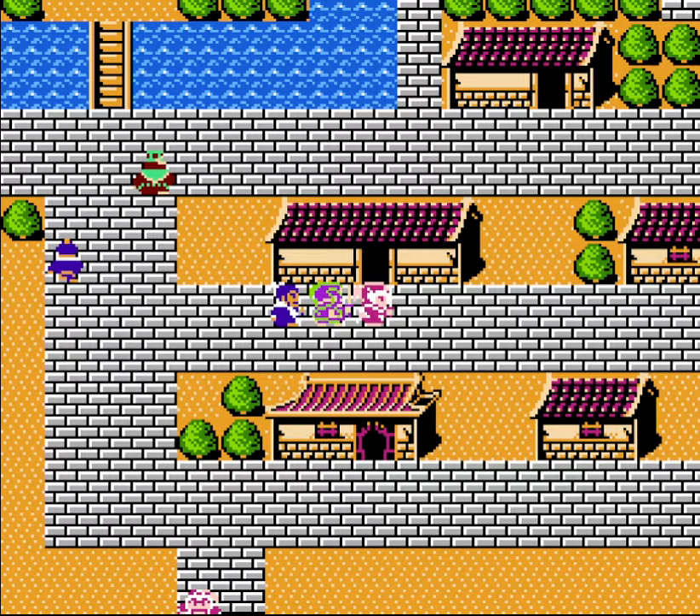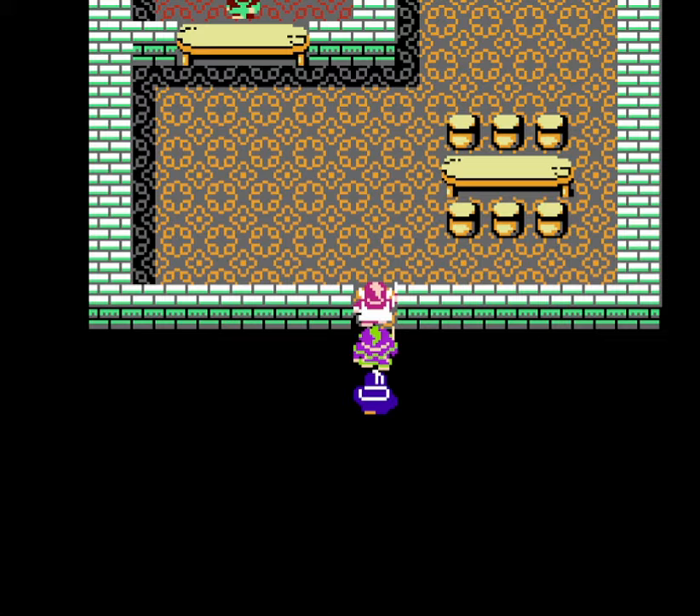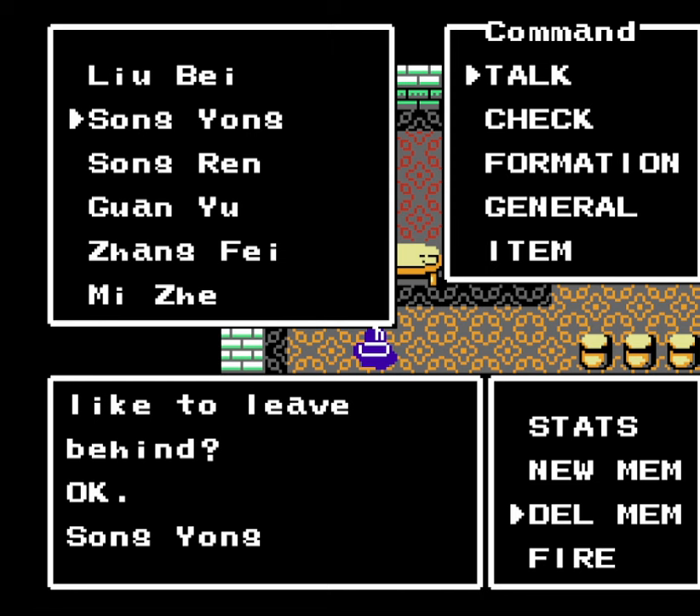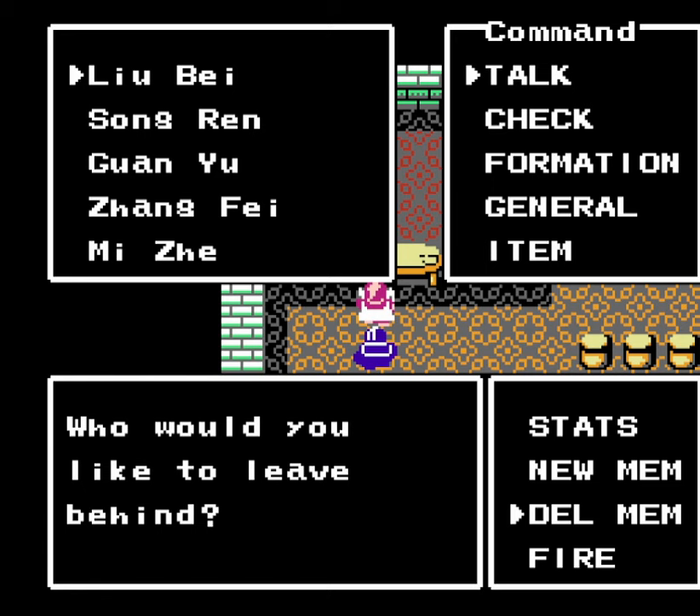The next place I want to go to is our headquarters, or the billet. You can tell because the building is a lot longer than all the other ones in town. This is where you can leave party members behind and bring them back later. I want to leave both Song Yong and Song Ren here because they're both pretty terrible.